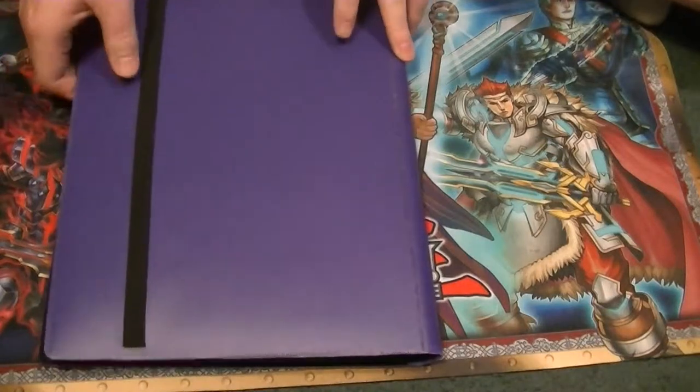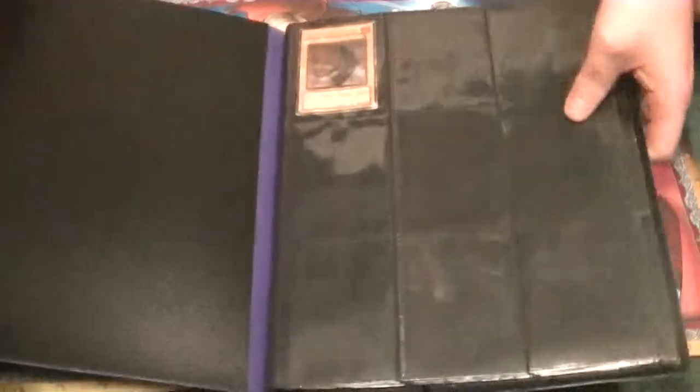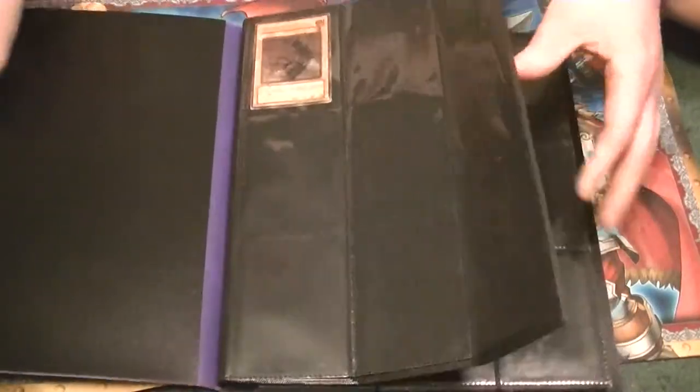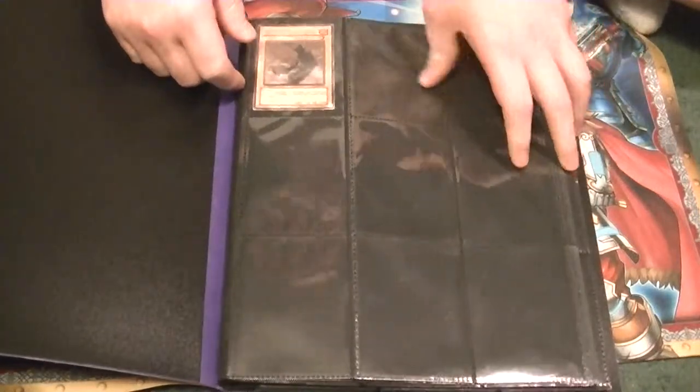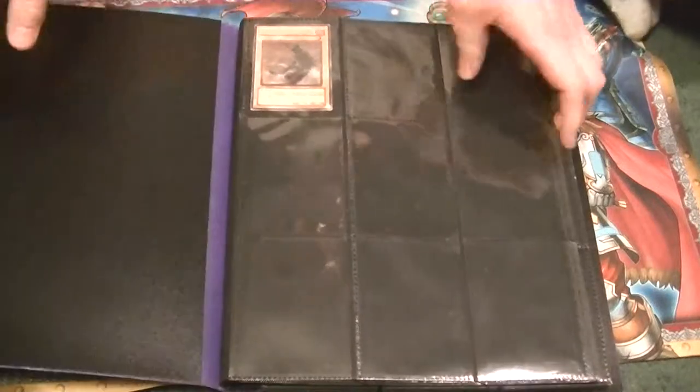Ultimate Rares started all the way back with Soul of the Duelist. That was the first set to introduce the Ultimate Rare. It was also the first set in which they stopped printing Secret Rares.